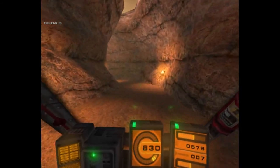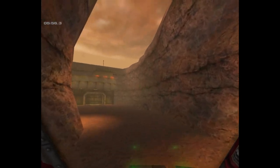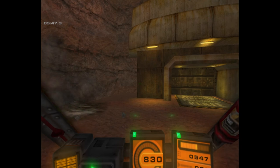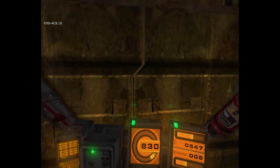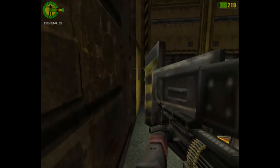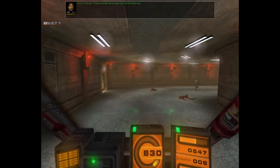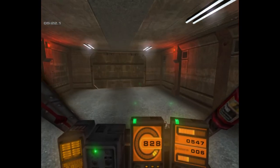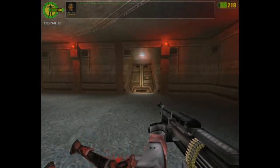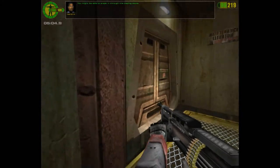I don't think I'm going to kill you. They're starting to seal up the shuttle bay. That door has been sealed for launch. Look for another way in. This is the cargo loading system. You might be able to sneak in through the loading docks.